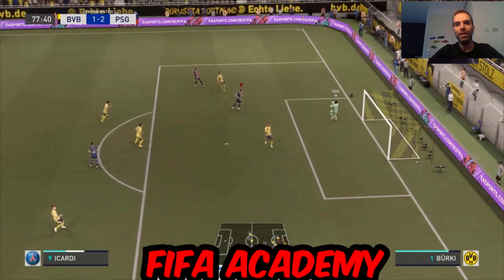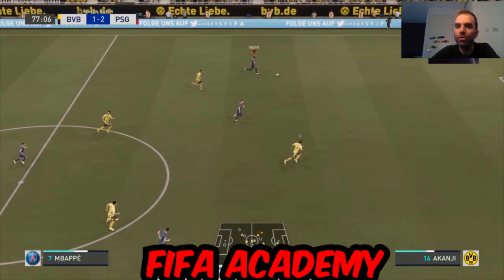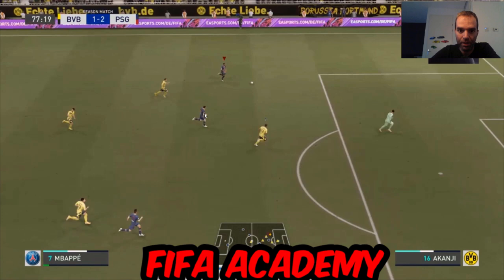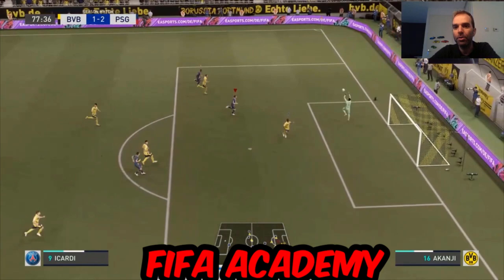The chip shot is two bars of power with Mbappe — normally that should go in, but I think they nerfed it. The ball isn't fast or long enough and the keeper gets it easily. I think my opponent deliberately came out with the goalkeeper then released the triangle button to send him back, wasting my big chance. Next time in this situation I won't go for the chip shot. I should have run with Mbappe and passed to Di Maria or Icardi for an easy goal.